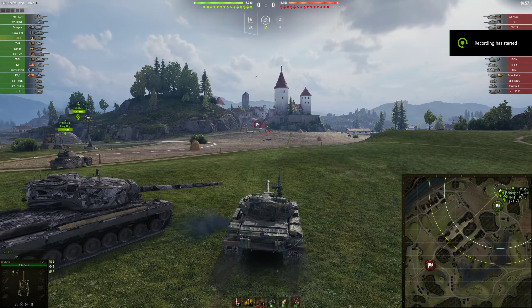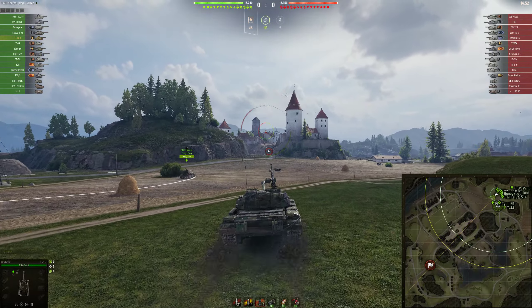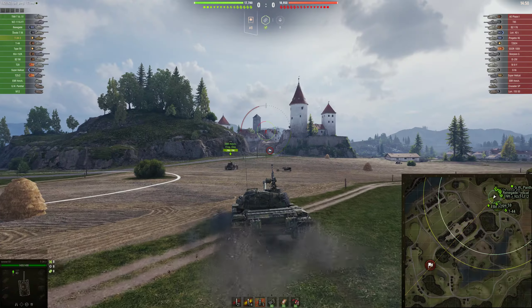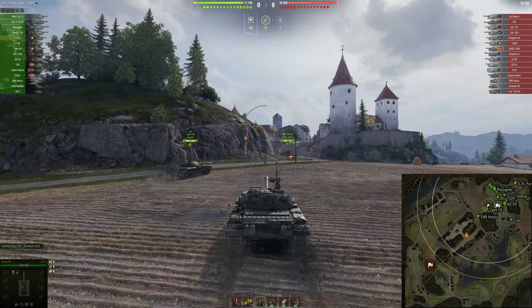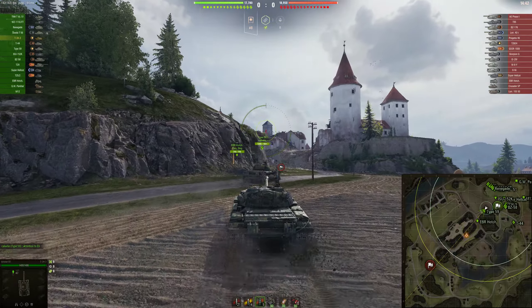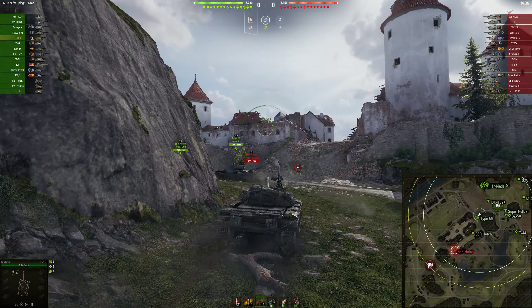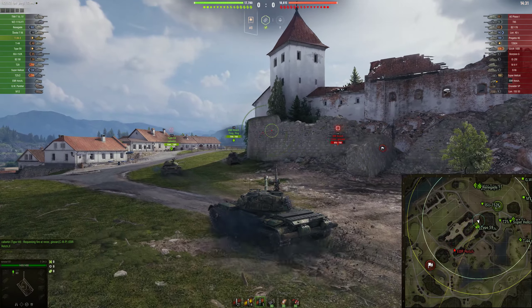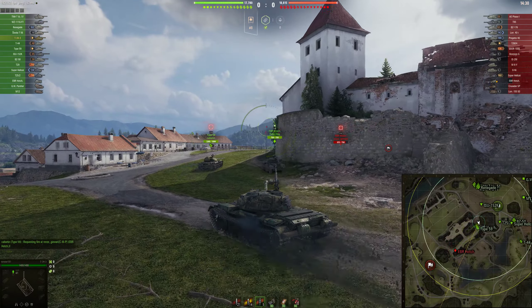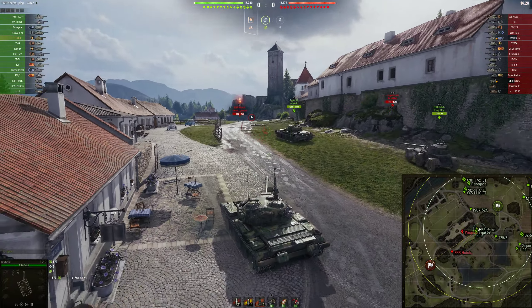We're playing the T-34-3 and we've got an ace tanker game for you today. We are on the map Outpost and I've loaded HE for the first shot because I see they've got a Lorraine 40t, a Progetto 46 - those are the only real fast tanks I see going middle - maybe the Super Hellcat or the EBR Hotch, although I doubt I'll catch the Hotch. We pull up and we see the Progetto.